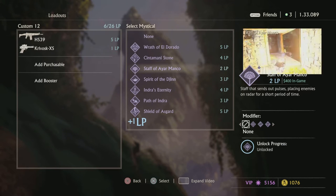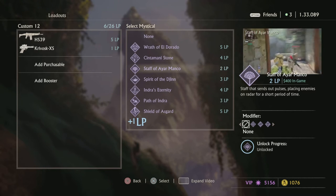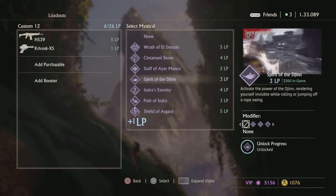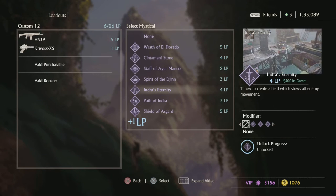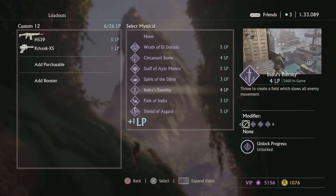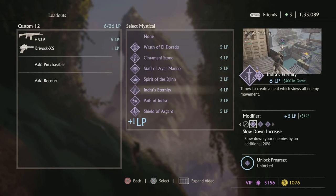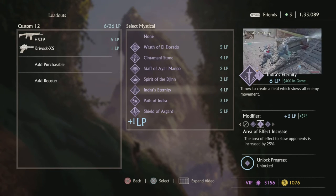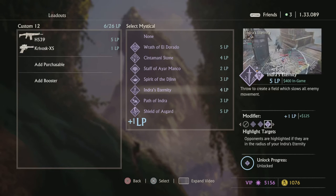Staff — if you're playing some type of support or medic role, a staff would be pretty useful. Spirit — if you're a really aggressive player, you can do some work with this. Angels of Eternity — really annoying. It can be just as annoying as the Wrath of Odorado, especially in King of the Hill, where you can place two or three Angels of Eternity in one spot and create a whole area denial for a long time.